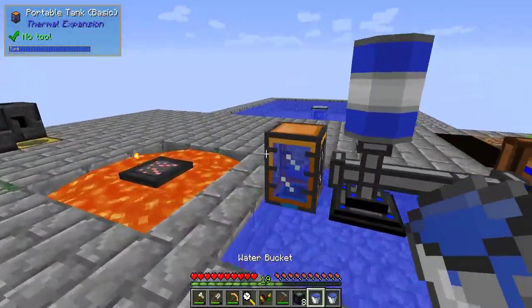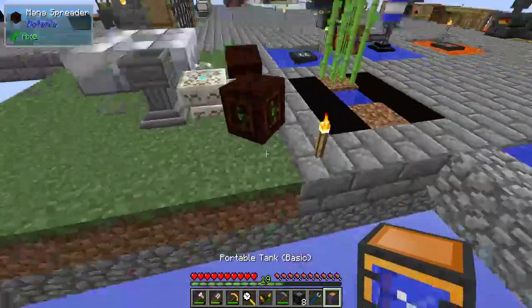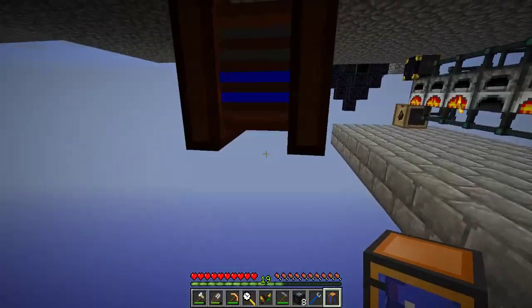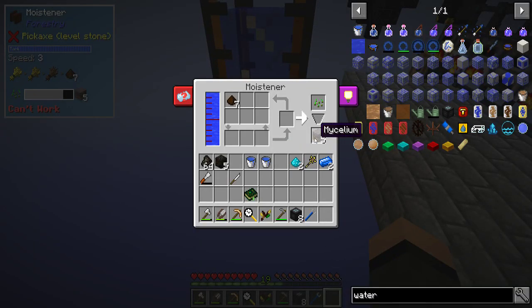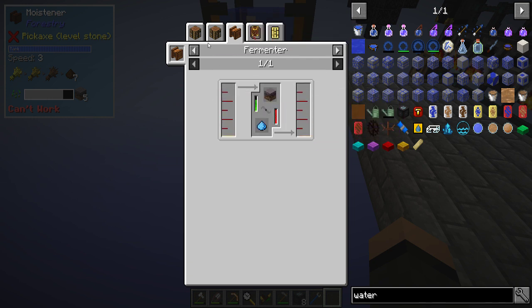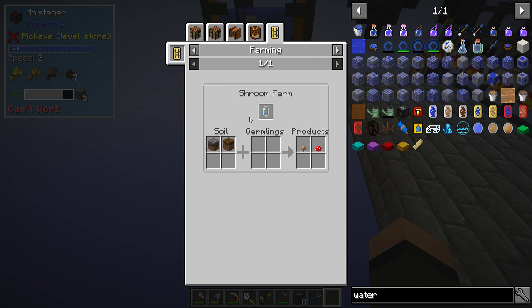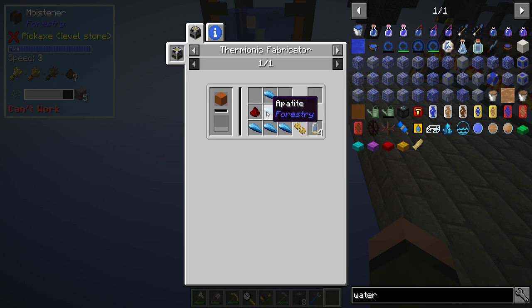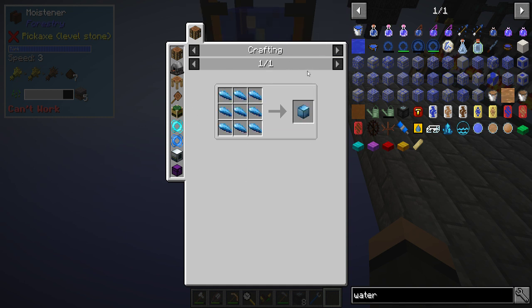Got a couple buckets worth of water. I have my ceiling and it actually ran through that mulch pretty quick too. Fermenter — turn protein soup into mushroom stew. We're good there. Do you still have fire farming? Mushroom farm is mycelium and podzol for brown and red mushrooms. Appetine's gonna be interesting to get my hands on.